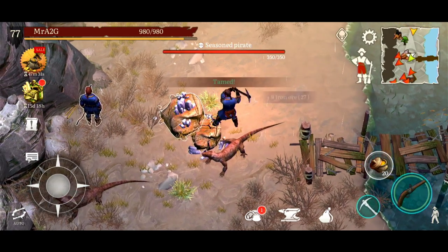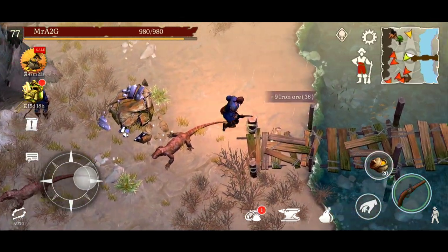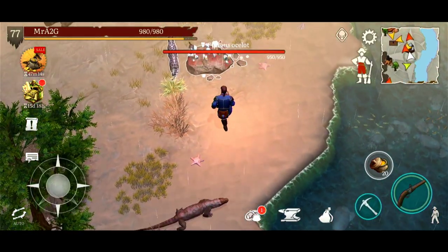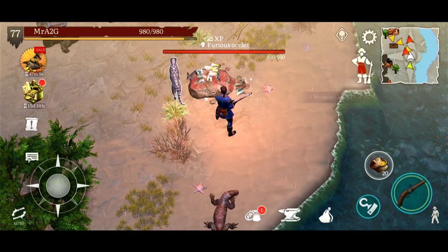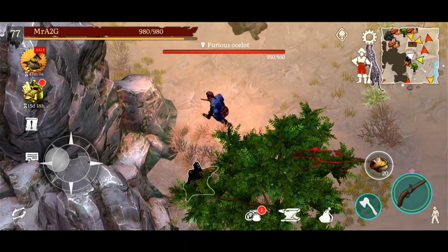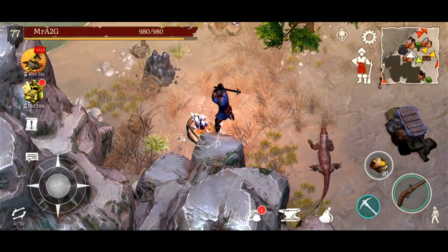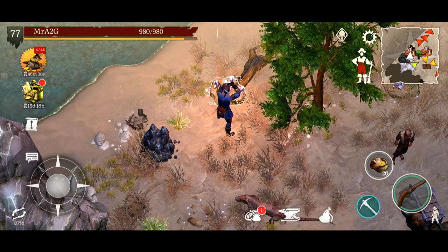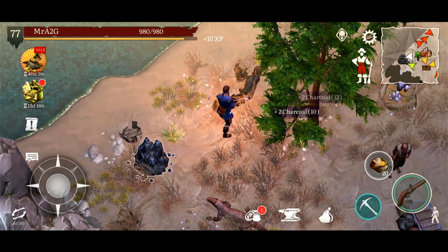I'm actually doing quite well extracting resources without raising suspicion. I didn't want to tame that animal — that wasn't part of the plan. I might have to back out or find an exit. The reason I shy away from taming animals is that I can maneuver around without having to crouch all the time, whereas right now I'm doing a lot of crouching.